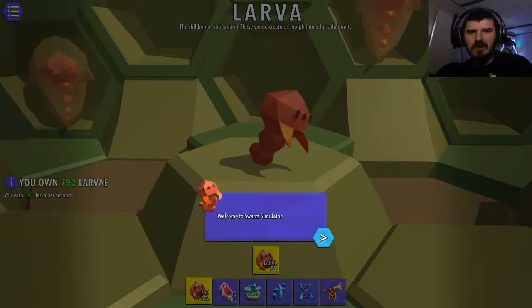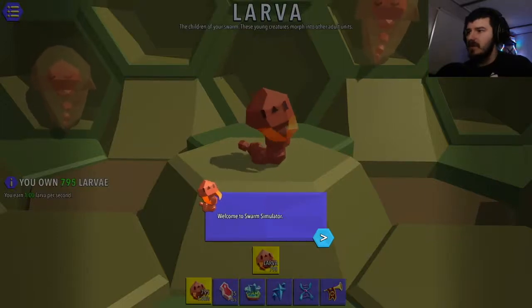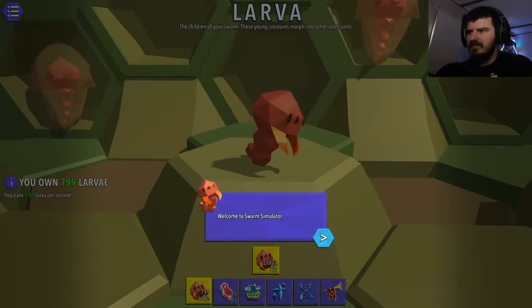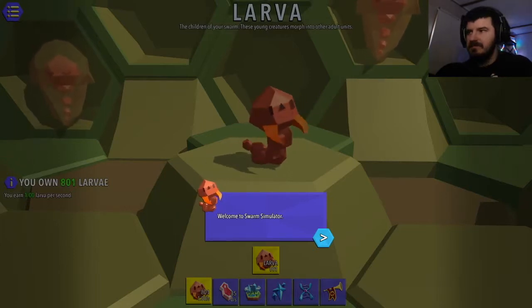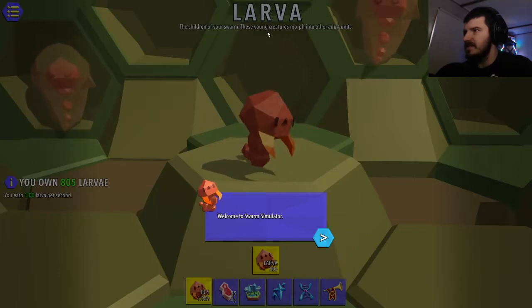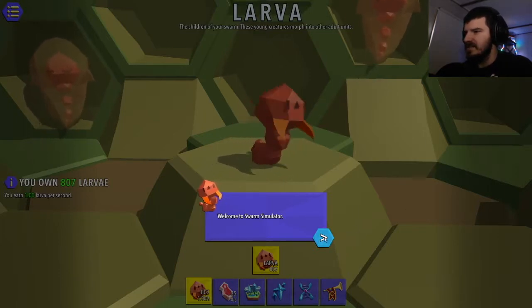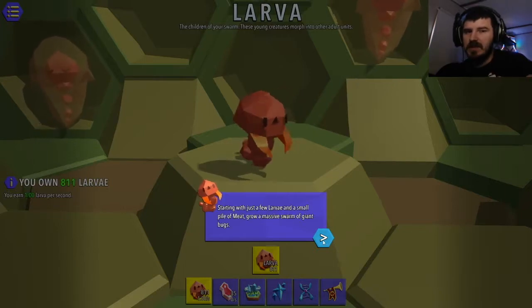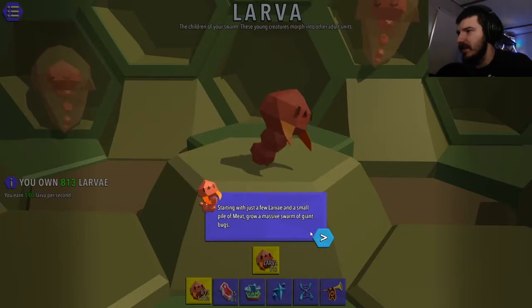Hello everyone! My name is JagerBR and welcome to Swarm Simulator. This is kind of a clicking game where you generate different insects. It's probably going to explain it. It's a free to play game on Steam. There will be a link in the description below if you want to play it.